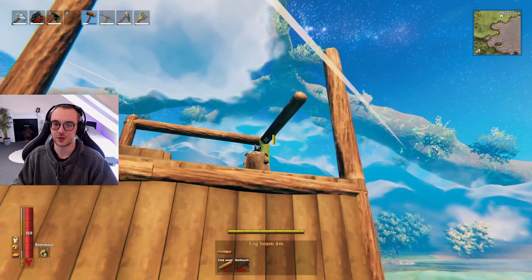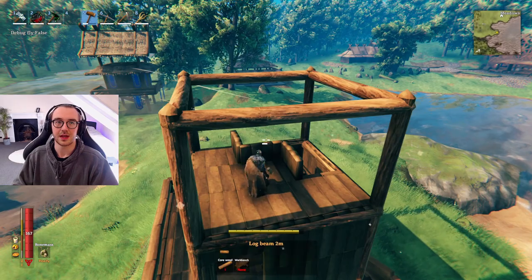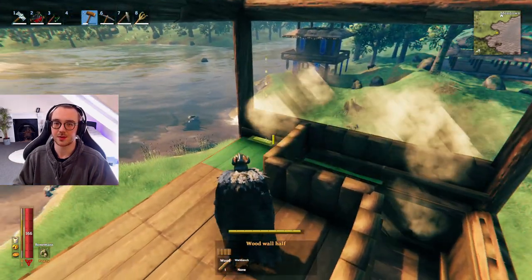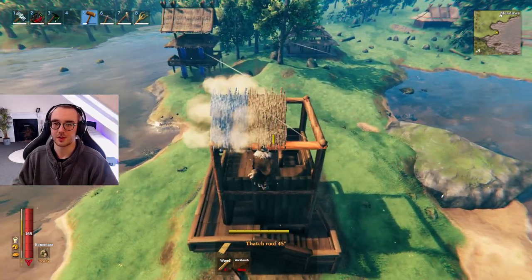Now for the last part of the main structure: place log pole four meters on the corners, then like the previous floors, four meters and two meters beams going all the way around. Once that stage is done, grab the wood wall halves and place them around the outside to enclose the top level.